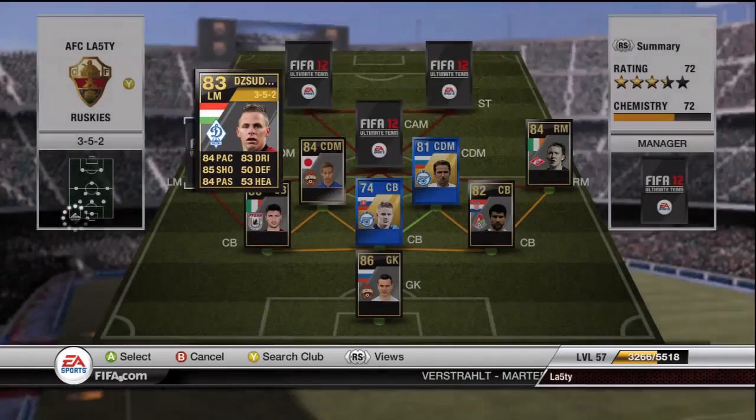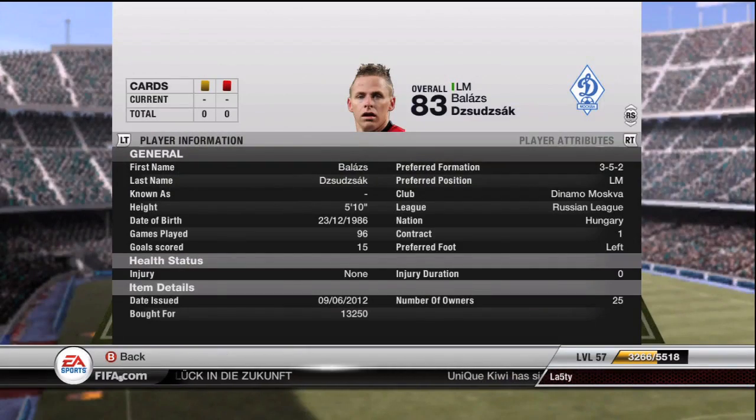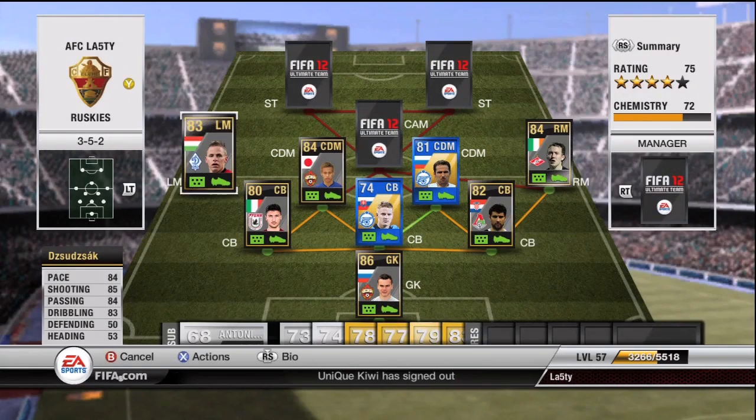On the other hand, our left midfielder who is very good is Duduzak — difficult name to pronounce. Look at the stats: overall great stats, four-star skills, rocket of a left foot. I really enjoy playing with him. He's dead cheap — 13k is unreal. You should definitely pick one up if you decide to make a Russian league inform team or a Russian league team in general.